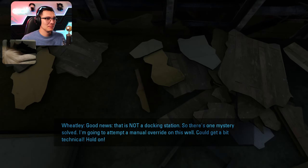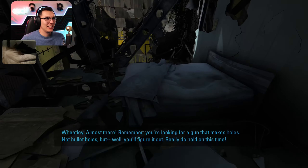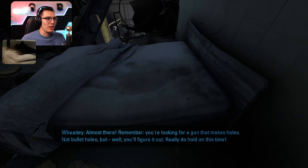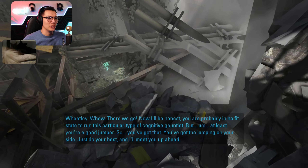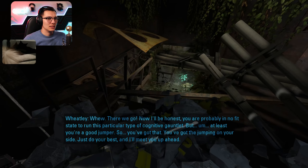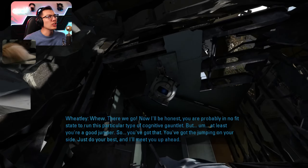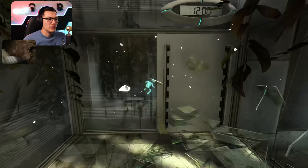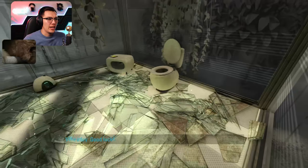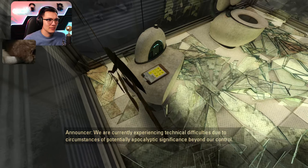I'm going to attempt a manual override on this wall. You're looking for a gun that makes holes. Look at the impression we made on the bed. You are probably in no fit state to run this particular type of cognitive gauntlet, but at least you're a good jumper. I'm a good jumper — I'll jump circles around you. Welcome to the Aperture Science Enrichment Center. We are currently experiencing technical difficulties due to circumstances of potentially apocalyptic significance beyond our control. Testing can continue.